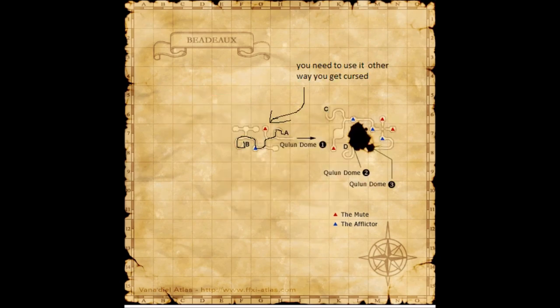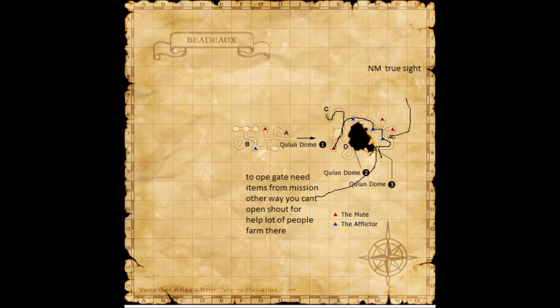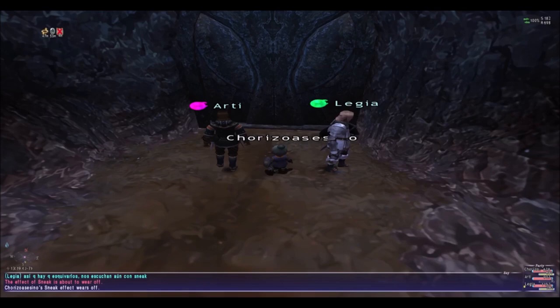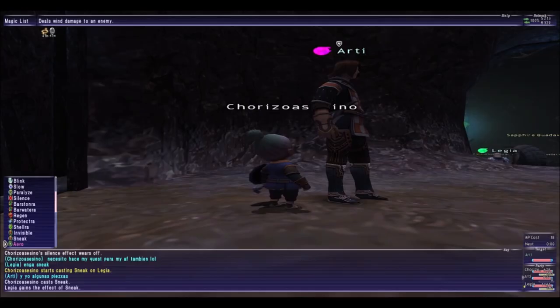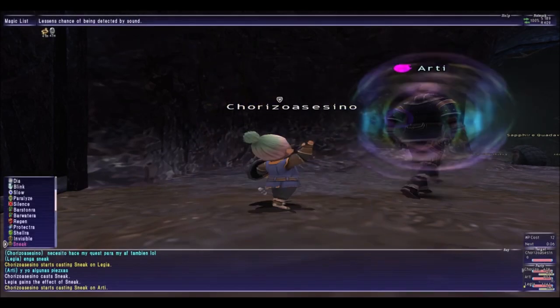From letter A you're going to go to letter B. You need to use antidotes because the Afflictors give you a disease. That's the route you need to take. You have to stop, and then here you have to open this gate — you need the Magic Series done to get the items to open it up. You cannot open it without the Magic Series completed. I asked somebody to open it because we were new to the game. You're going to need to be invisible in this area.